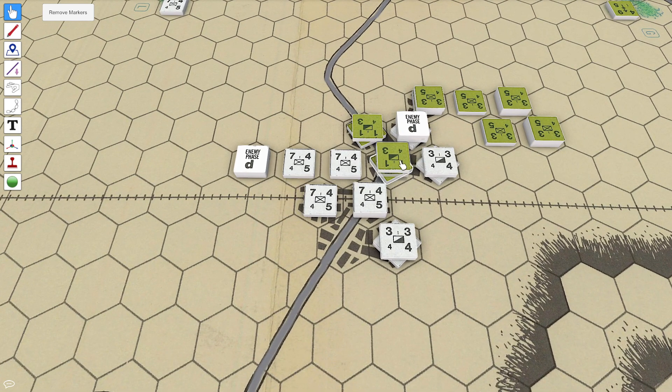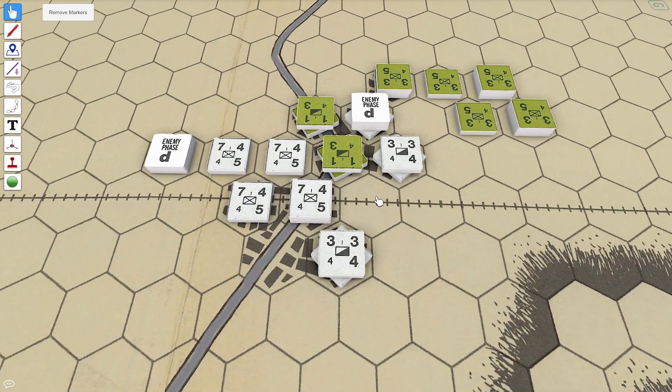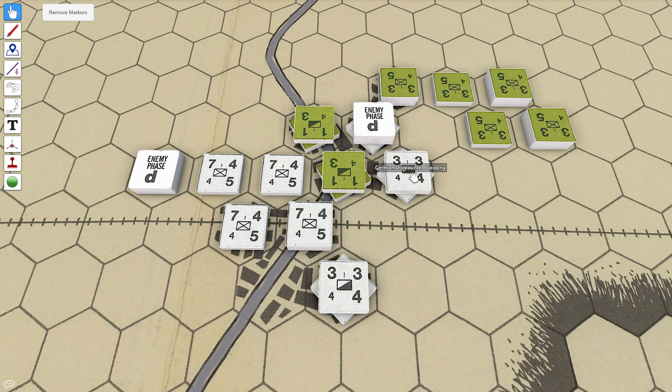So we're going to try to get rid of this piece right here. All these units here can double their attack strength because they're all adjacent. So we have 6, 28, then 6, 34, plus another 14 here is 48. 48 to 8 — because it's in a town hex — is 6 to 1 odds. Let's mark these as fired.